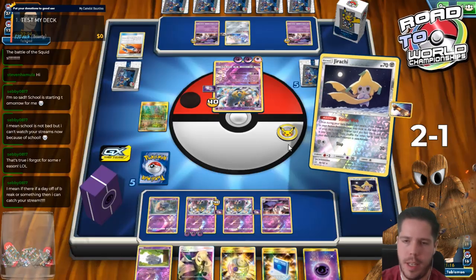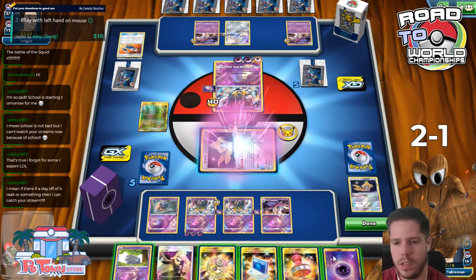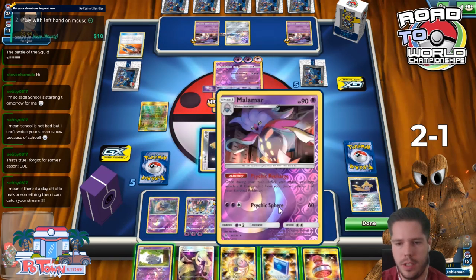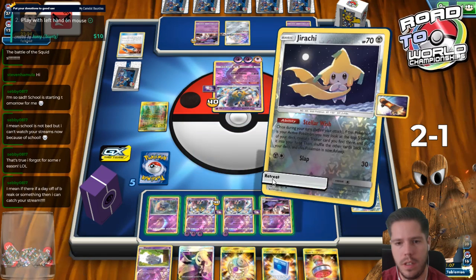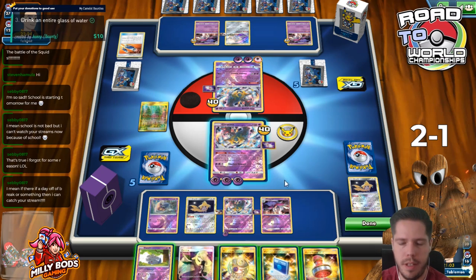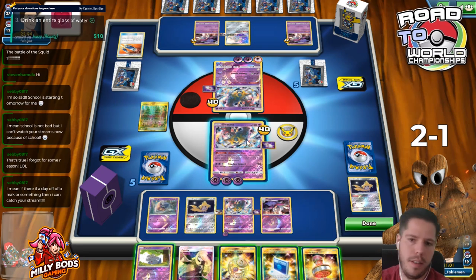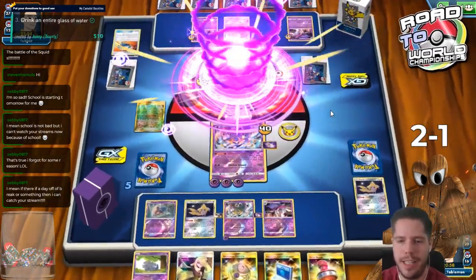I'll Stealwish and grab the Reset Stamp - that's also potentially useful. I'll go ahead and attach, then retreat. My opponent's angry, then he's sending us a heart, so I guess we'll take it.